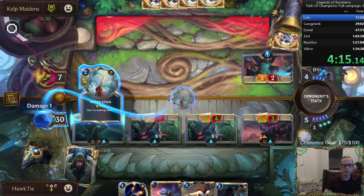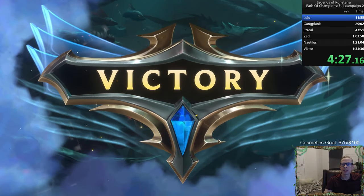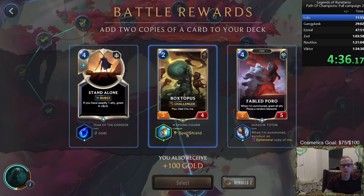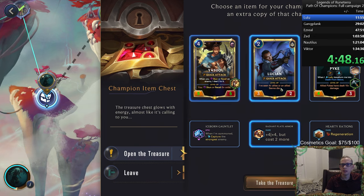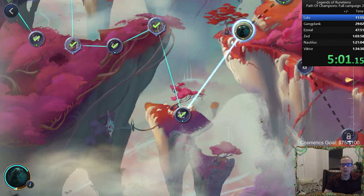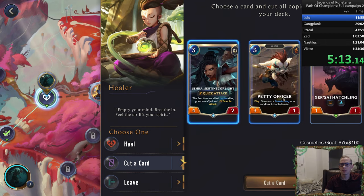There is a little delay with lurking each time. Our run's not as good as last time on Lulu but we can probably make up time somewhere else. Champion item up — I don't really want any of these. Oh, 'play start: free attack' — let's go with Lucian play start free attack. Now we have two two-drops that start a free attack. We didn't hit the spell I think because I used all my rerolls.